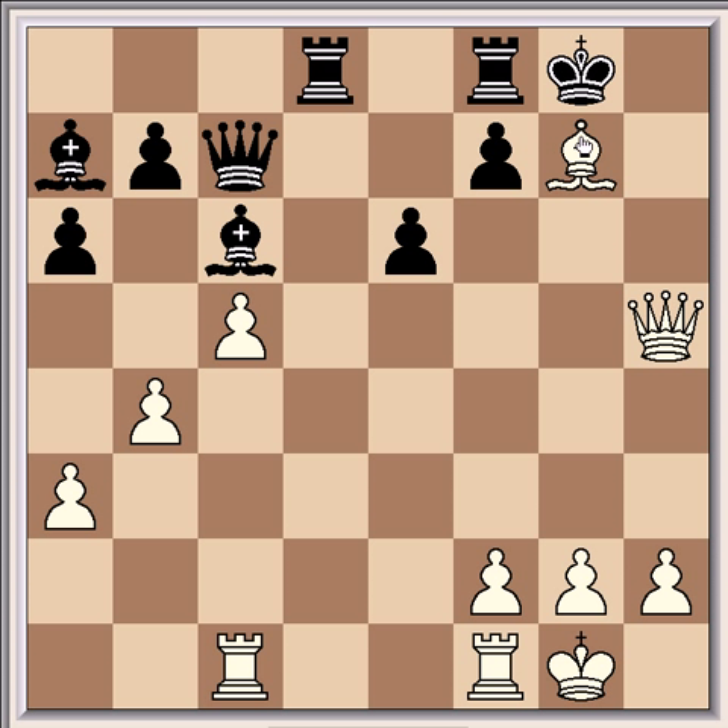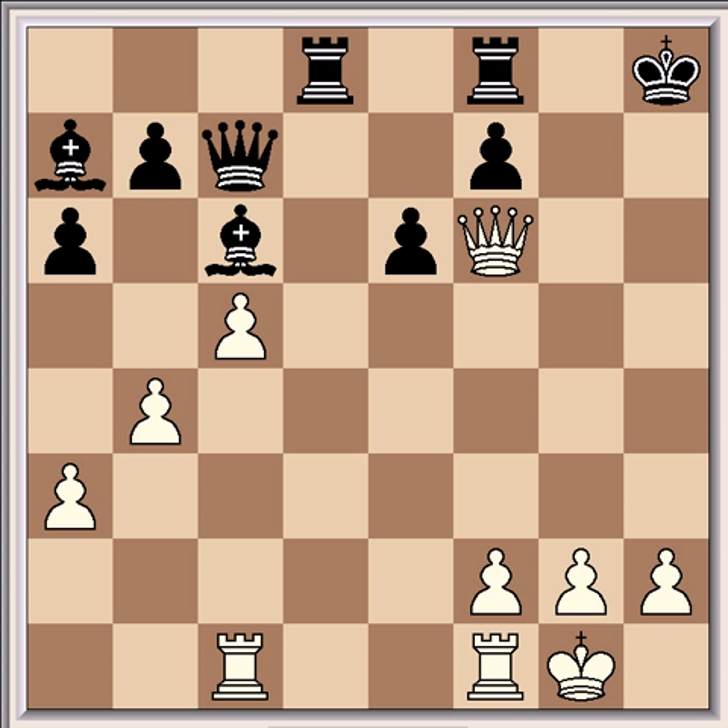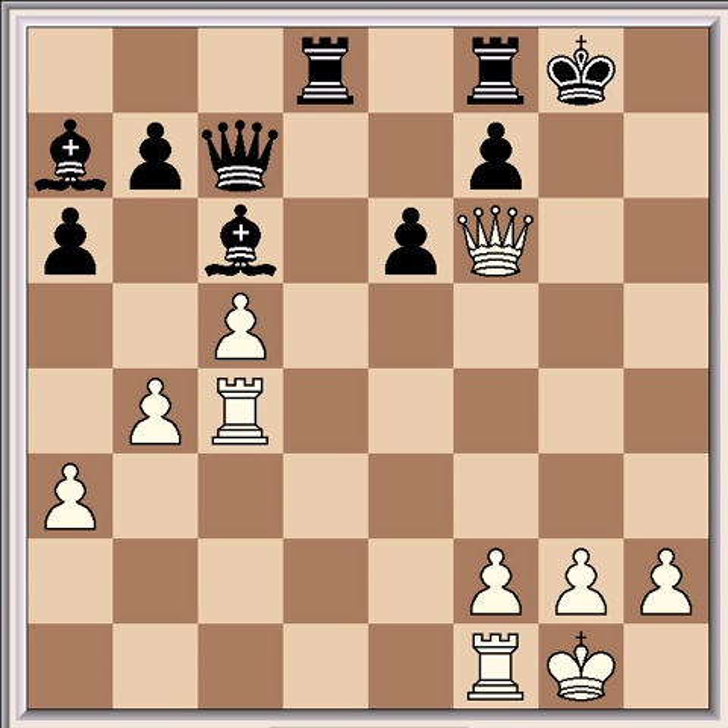Here the king is basically obliged to take. If he doesn't, then the queen is going to go to h8 with mate. So after king takes g7, queen g5 check, king h8, queen f6 check, king g8, rook c4. And here Brown resigned because he has no way of stopping the rook coming over to g4, and the black king will be mated.